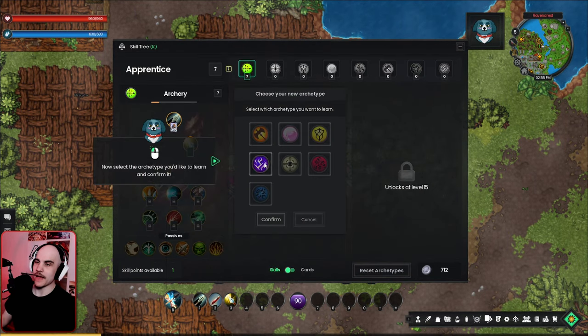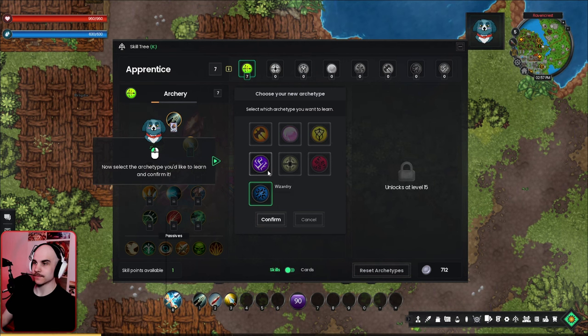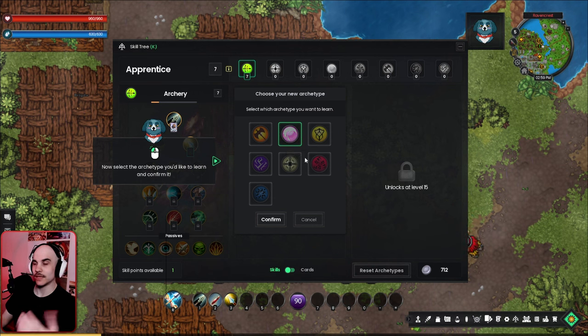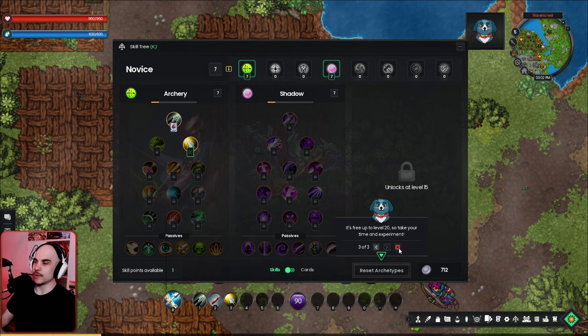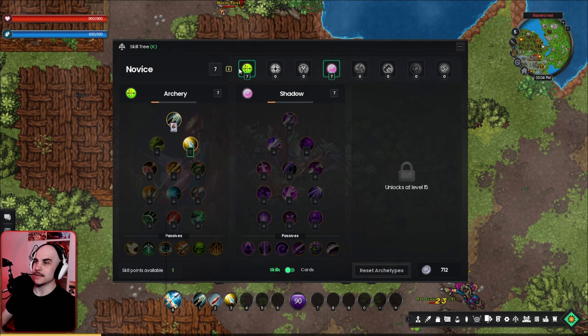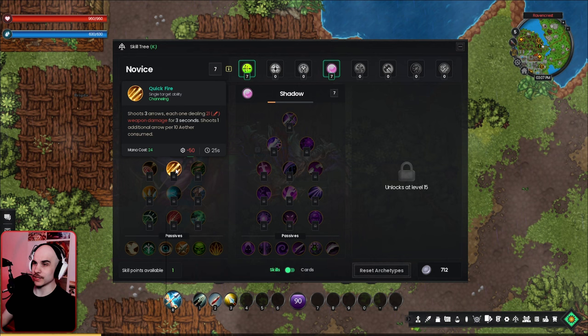An NPC guides us on choosing our second archetype. Shadow feels like the obvious choice, but Witchcraft is tempting too. We decide on Shadow first and then Witchcraft. Remaining skill points can be used in any skill tree, and until level 20 we can freely reset our archetypes. Shadow looks like a melee-oriented build, so we focus our skill points elsewhere for now.